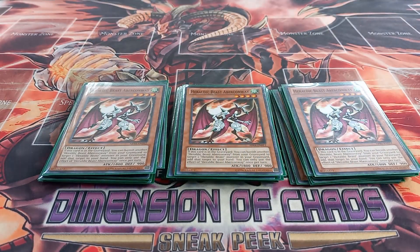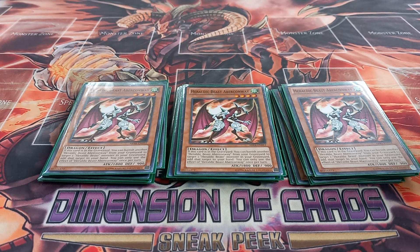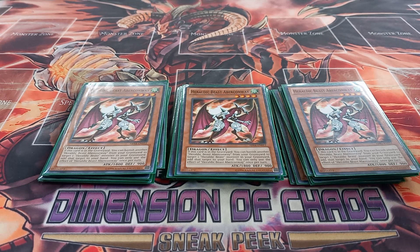Then I play three copies of Heraldic Beast Aberconway. Aberconway has the effect that if it's in the graveyard, you can banish another Heraldic Beast Aberconway from your graveyard to target a Heraldic Beast monster in your graveyard and add it to your hand. Usually what I like doing is if I have two Aberconways in the grave, I'll banish one to target Heraldic Beast Leo and return it to hand.